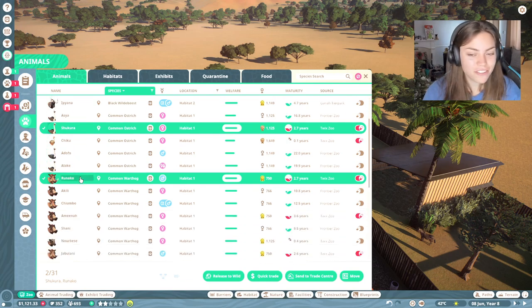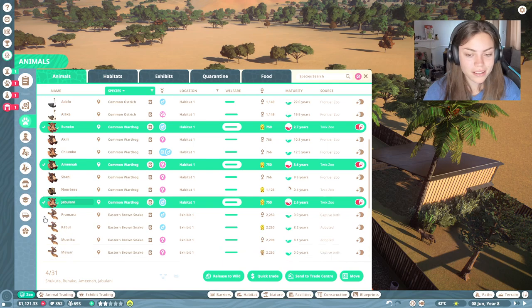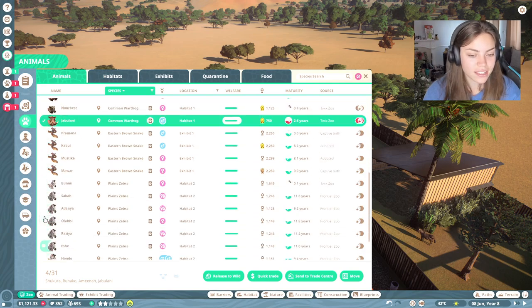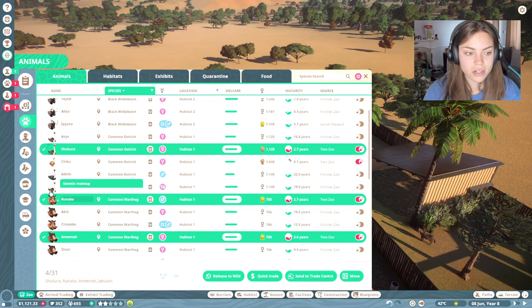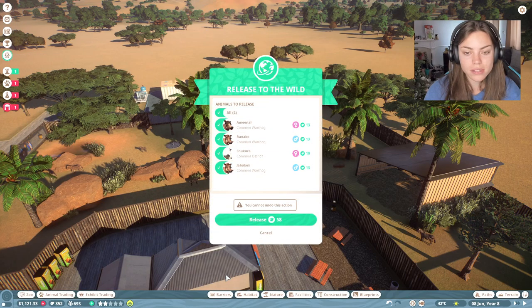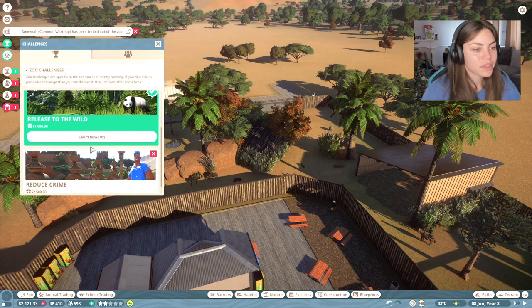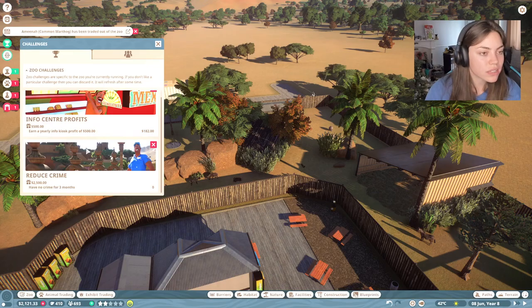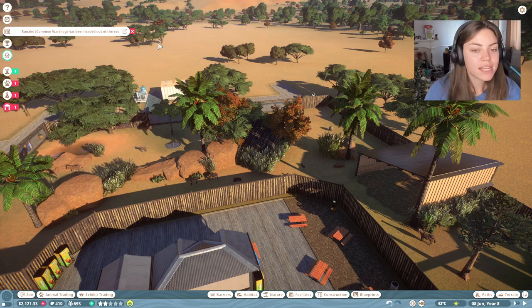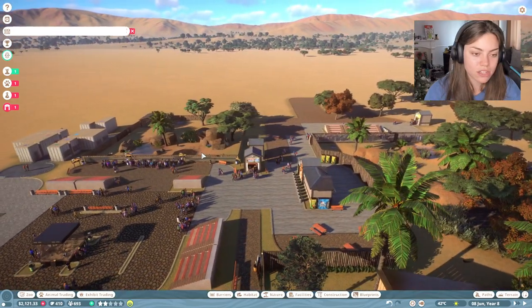Guys, we have some first aged-up animals that we can release to the wild, which I did not even clock. So hopefully it's gonna earn us either some conservation credits or some money. This is gonna be wicked. I think let's release them to the wild, because we get 58 conservation credits then. And we get a little reward for doing that. But it's starting to go quite well, the zoo, I feel. Hopefully today nothing's gonna be too stressful.